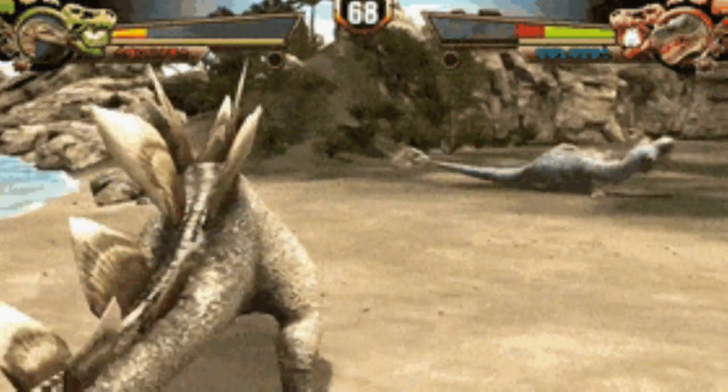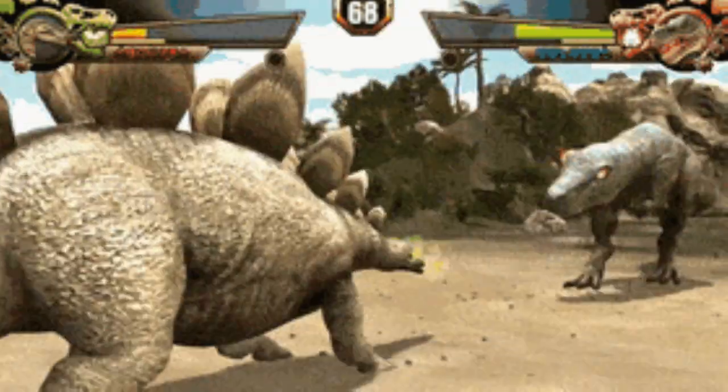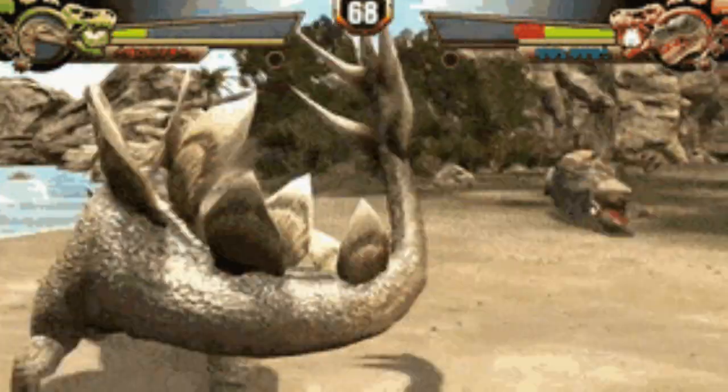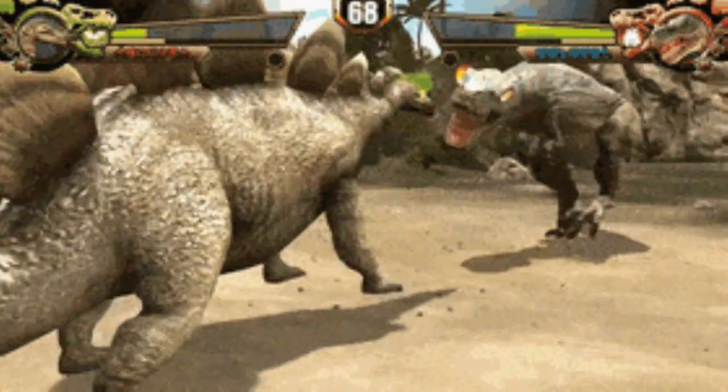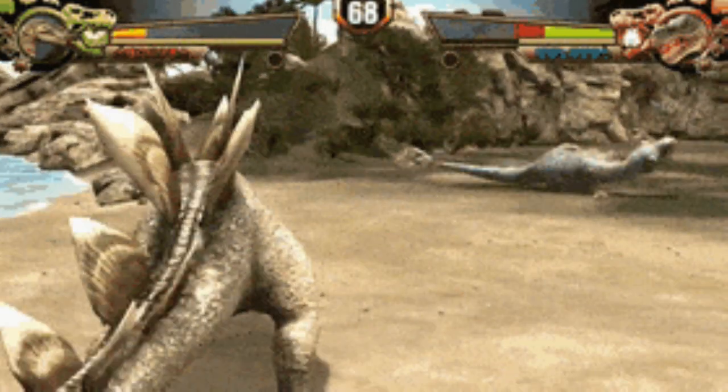Fun fact: the tail spikes of the Stegosaurus have actually been named the Thagomizer, from the Far Side cartoon. Apparently it only had a name once Dan Larson gave it one, and all the paleontologists just went with it. That'll get you a point at bar trivia.